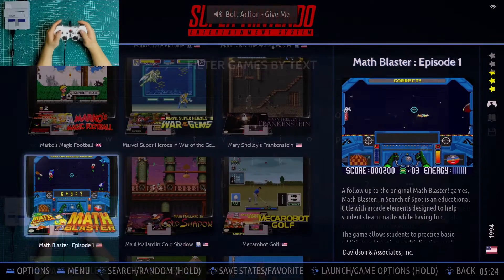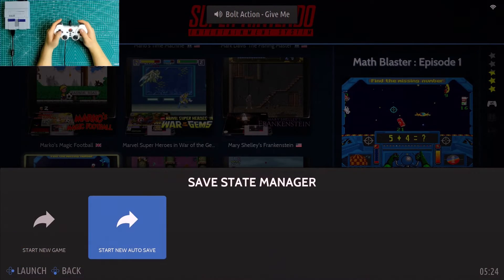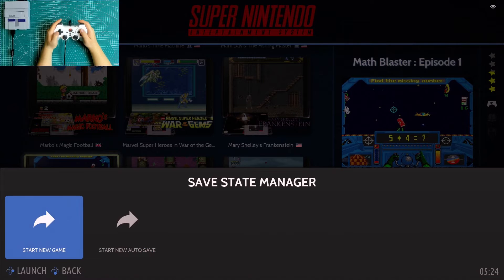Hold button X and you can jump to games randomly. Next, press button Y — you can see the state manager. If you press button A to launch a game, you see the state manager as well, and you can choose to start a new game with or without the autosave function.